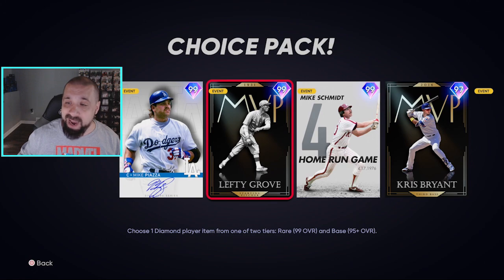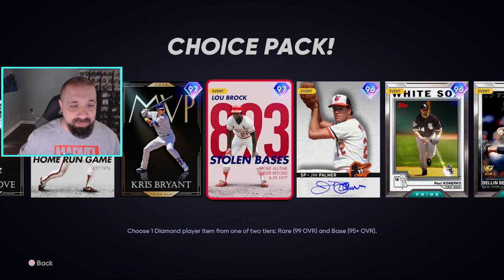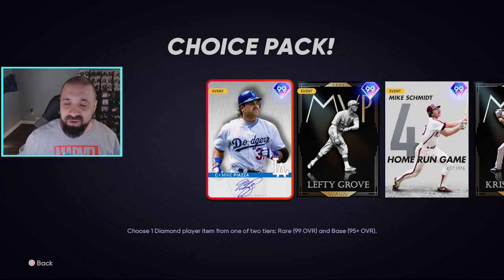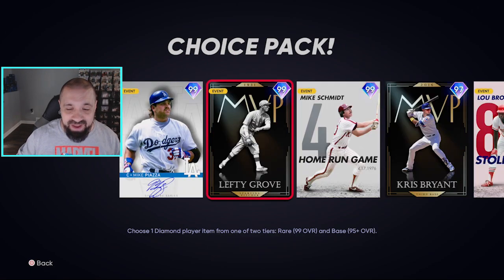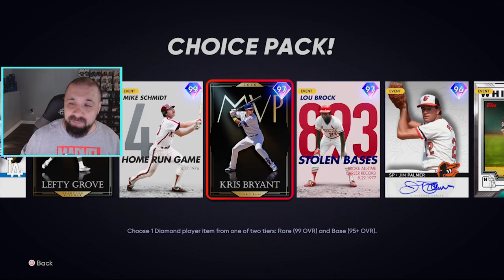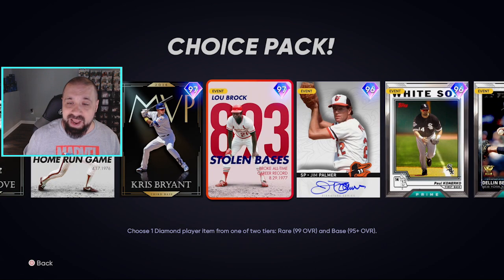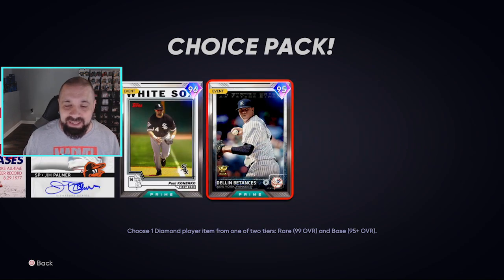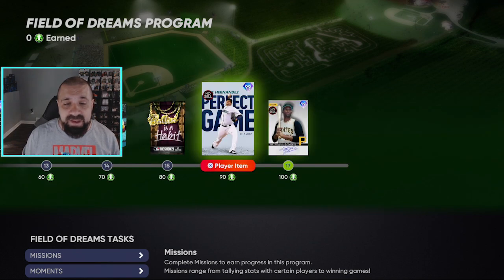We also have a Field of Dreams pack — I'll be honest I had no idea what was in here. The pack is either a base round or a rare round. In the rare rounds you've got a 99 Mike Piazza, a 99 Lefty Grove, a 99 Mike Schmidt, and then the lower tier rounds are the 97s: Chris Bryant, Lou Brock, Jim Palmer, Paul Konerko, and Dylan Bundy. You get that pack at 60 tokens.